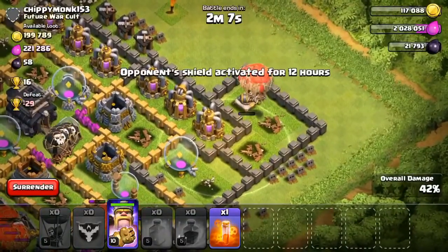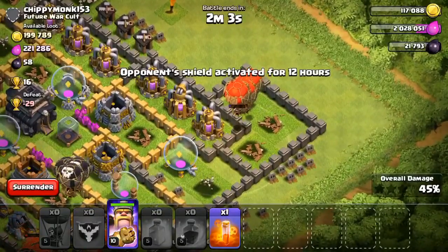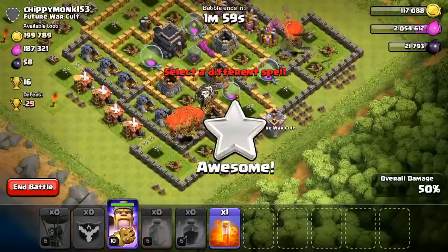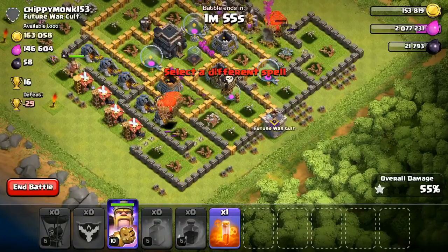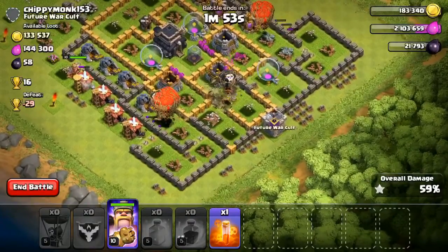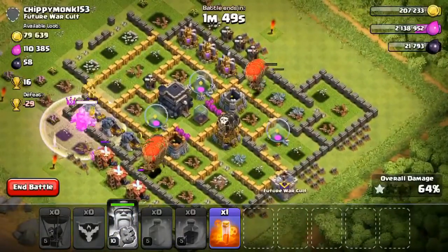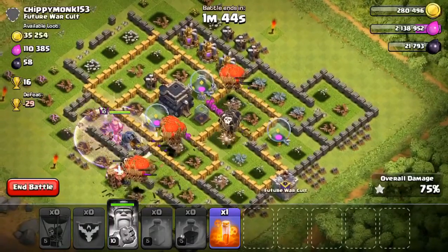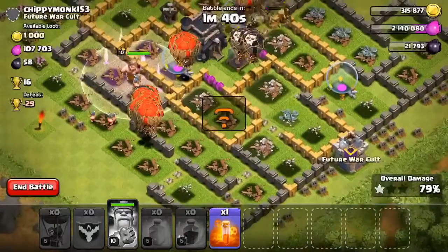Looking at the base, we have 42%, 44%... there aren't too many buildings left. There are no more defenses. The balloons are just gonna go after the rest of the buildings. I dropped my barb king up in the top left. We're at 1 minute 45 seconds left, 75% — the town hall will be down in a second once the balloons get there.